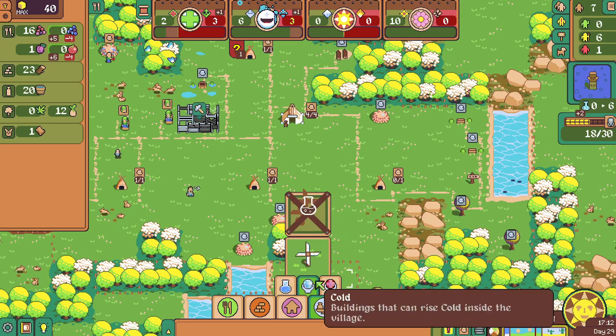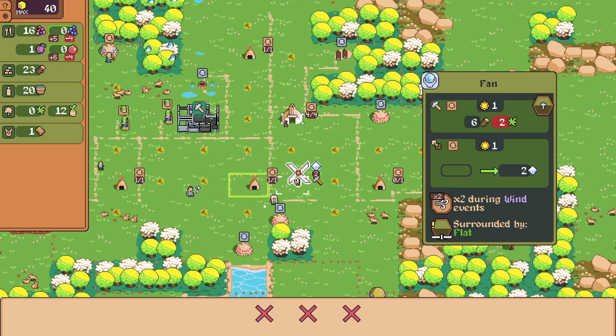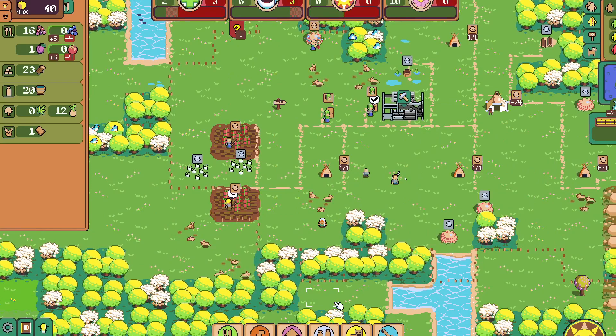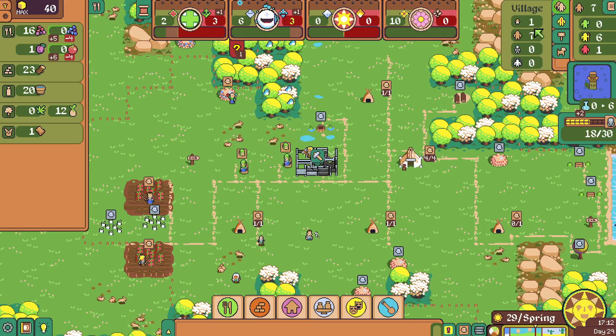Let's think about the cold domain — I need to get this placed. That's going to require hemp and be surrounded by flat land, so we can't put it next to the stones. We're going to need some hemp. We don't have any extra labor right now.